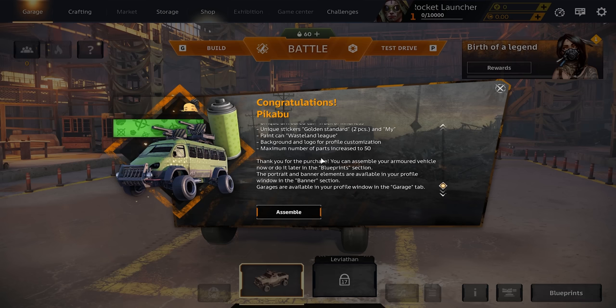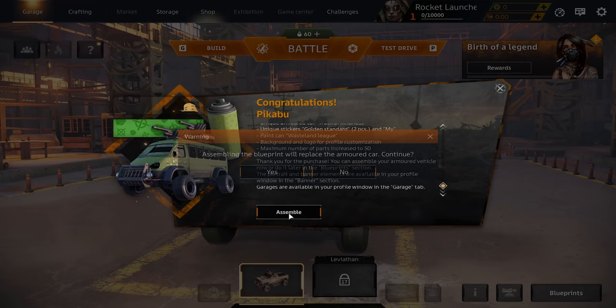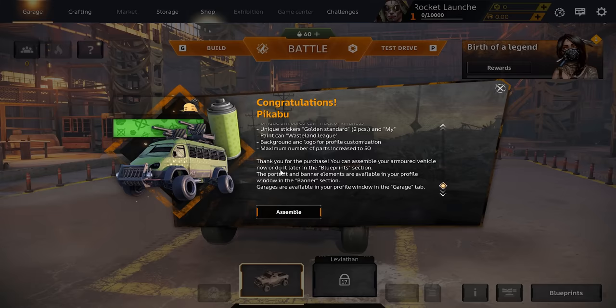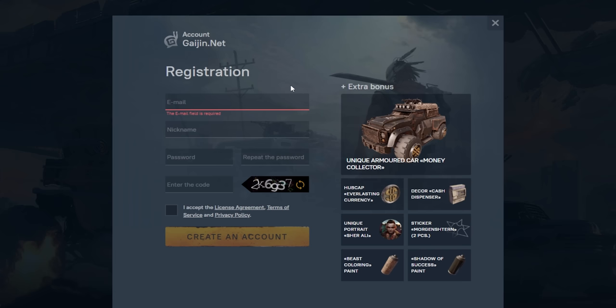There we go — congratulations, Peekaboo! I got this build now. Our part maximum number of parts is increased to 50, so I can make a vehicle with a 50-part limit, which is cool. I can just assemble this right now and already have it. Our power score is still 2500, so not too high, but we're going to activate all the other codes as well.